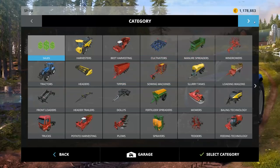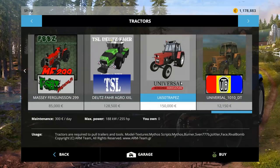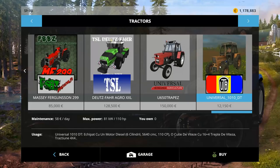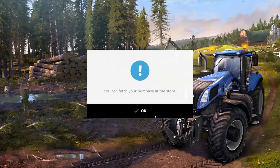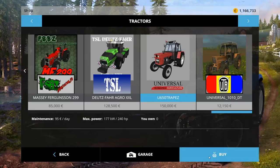So let's start with mobile mods — tractors. We're going to start with the Universal 1010 DT: 12,150 to buy, 58.80 to own, and 110 horsepower. Six cylinders, it's diesel and 4x4. Those are the things I know about this tractor. Let's buy it. Then we have the Universal Romania Agriculture U650 Trapez: 150,000... 95 to buy. Wow, 240 horsepower. That's expensive. No other information — very sad panda. Let's buy that.